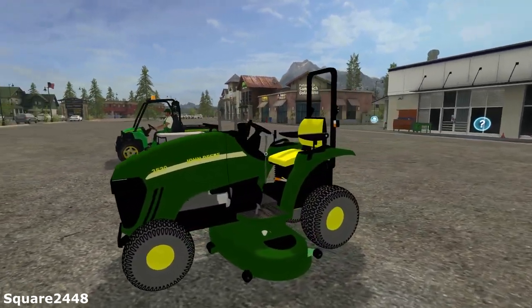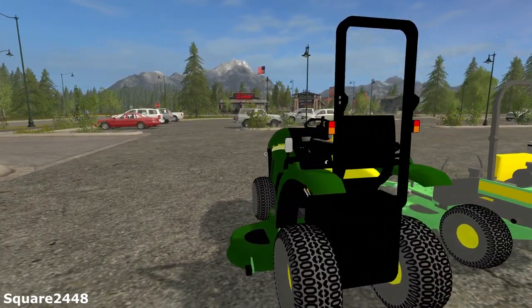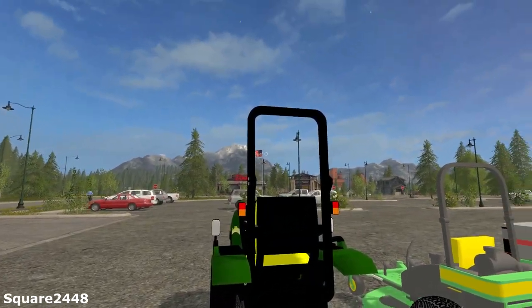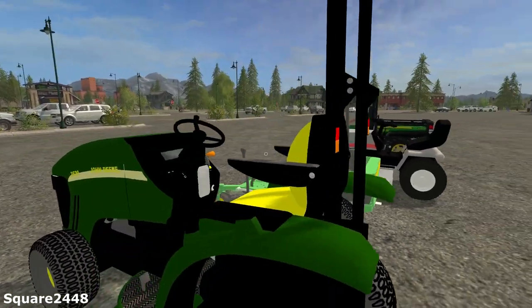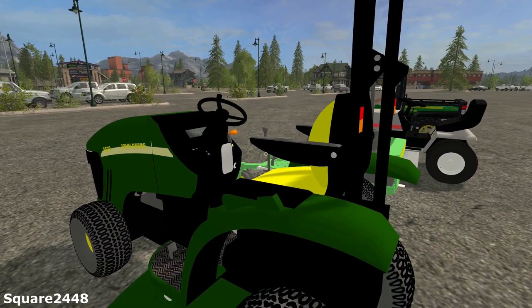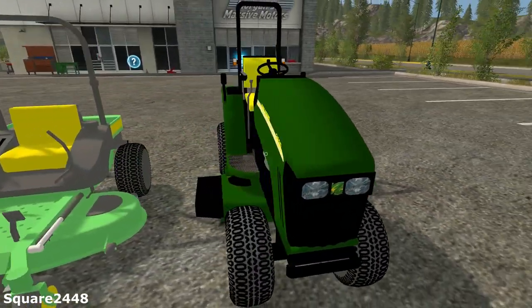Up first we're going to be taking a look at this John Deere Riding Lawn Mower. It does have some pretty nice detail — a roll bar, some brake lights, turning signal lights, and looks like a small mirror or two. It does have a mowing deck so that you can use it to mow.